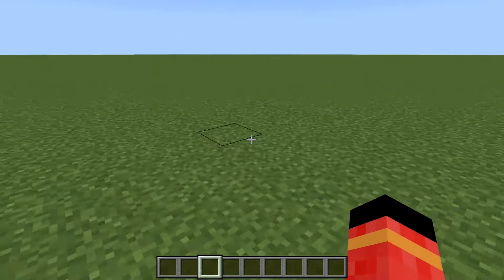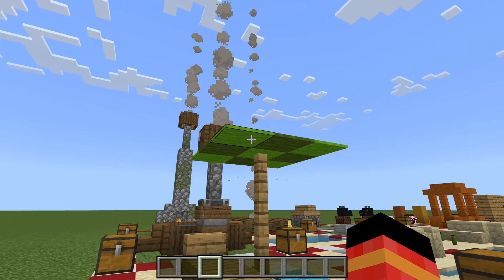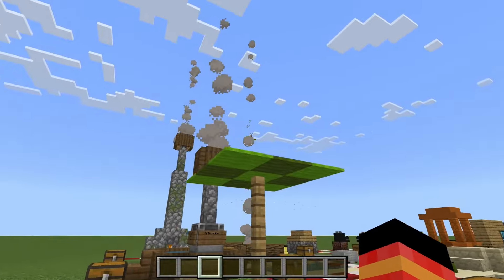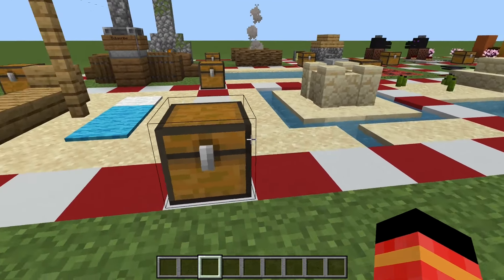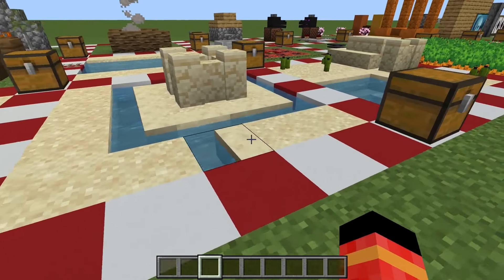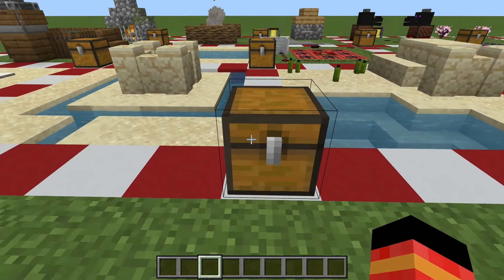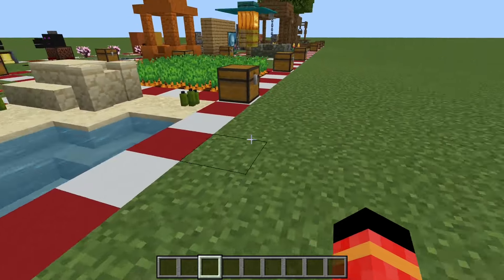The first thing we're going to look at is the beach build. These are the materials you need to build a nice parasol. This is a sand castle — you only need these materials to build it. This is a desert build, and you also need these materials, plus an infinite water source.